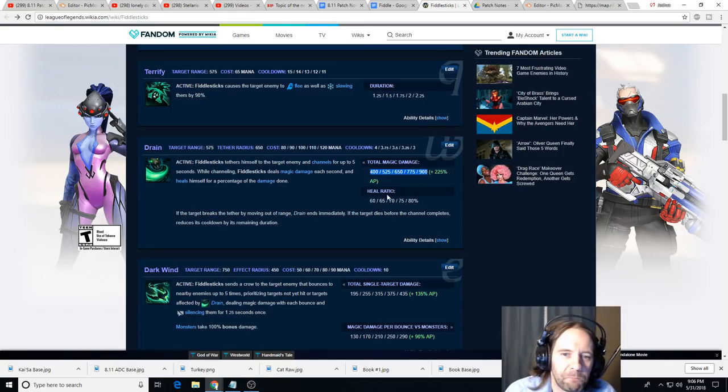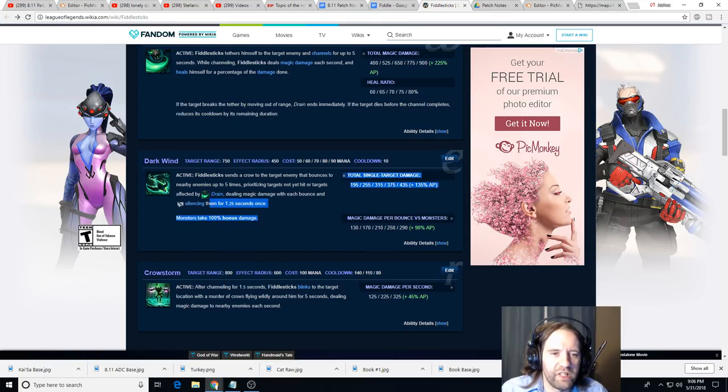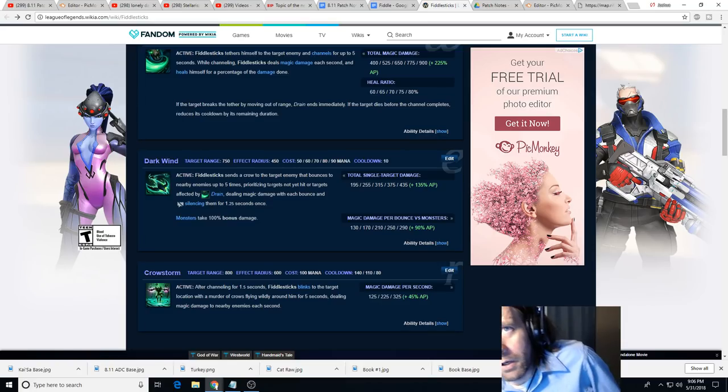Fiddlesticks has really high base damages and a pretty low cooldown on Drain. It is kind of mana intensive but gives him a little bit of healing in lane too - if you take a bad trade you can drain a cannon minion and heal back a decent amount. Drain is also very short range at only 575. Dark Wind is really his defining trait during the laning phase - you can throw it on the minion wave and it bounces, does a ton of damage to minions, and has a high probability of hitting the enemy too.